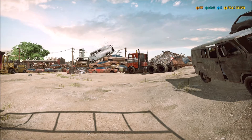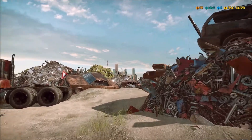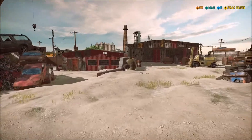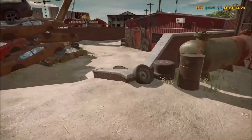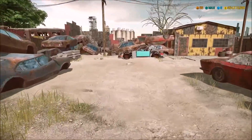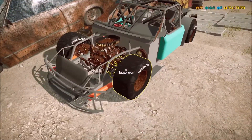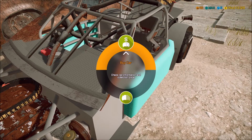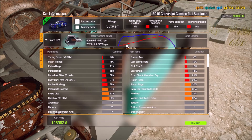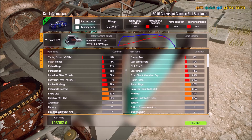Another beautiful day. We are in the junkyard, walking around. What is this? This is a race car right here - we have not built one of these! This is a 2019 Chevrolet Camaro ZL1 stock car. Hey, that might be kind of cool to build in here! I have not come across one of these ever. So this is cool - 66,000 miles on it.